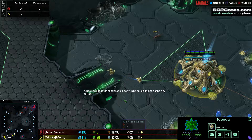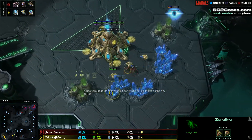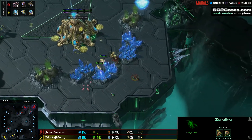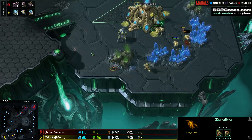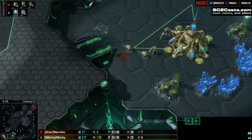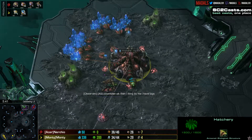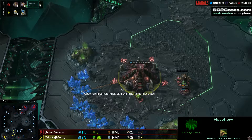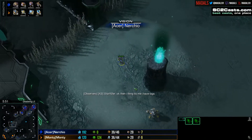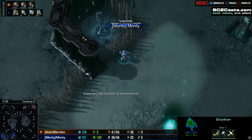Nurtio hasn't done direct damage yet, but he has delayed Monty's mining time, which adds up quickly in lost minerals. First blood goes to Monty, picking off one Zergling — the second one also goes down, which is a bit annoying. But otherwise Nurtio should start droning up heavily now that his third hatchery is finished, and he should be completely safe.